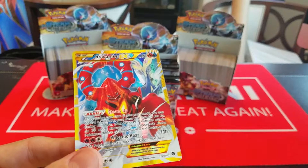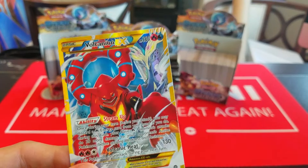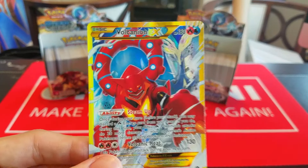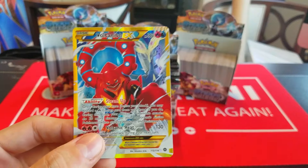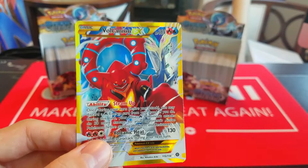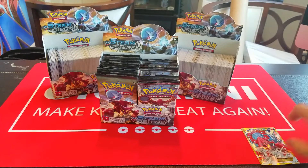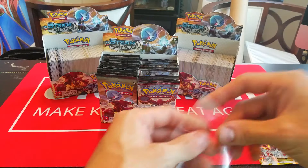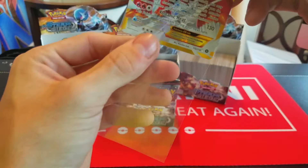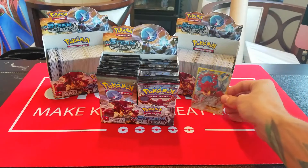So we got Yanma, Aipom, Clauncher, Fletchling, Seedot, Duosion, Spirit Link, Shieldon, Reverse Hydreigon — which is a rare, so that's pretty cool — and oh my god, this early into the box we have a Secret Rare Vulcanion EX. This is pretty amazing. It actually wasn't my booster box where I pulled one of these in our previous opening — it was a friend's. So this is great, I finally have my own of these. I'm really excited about this.